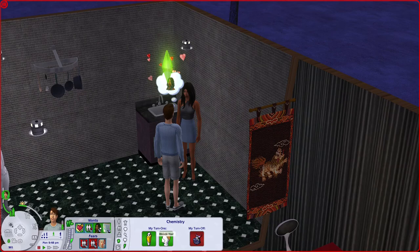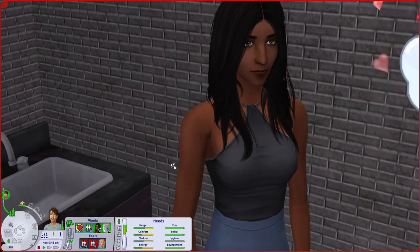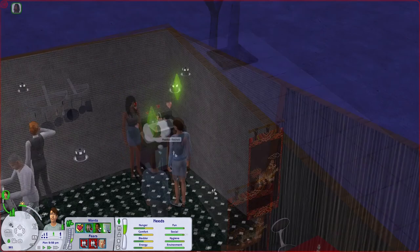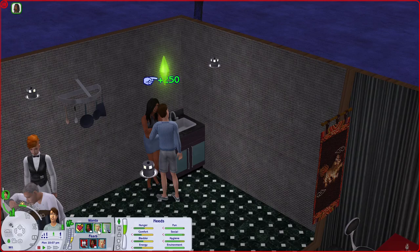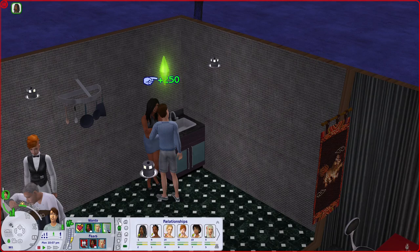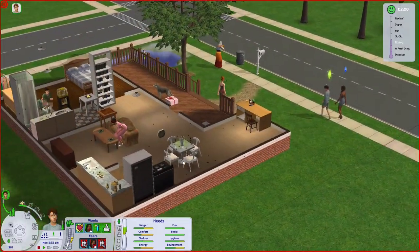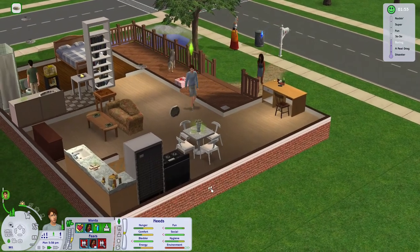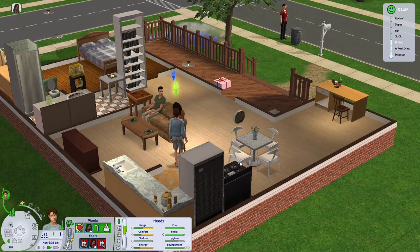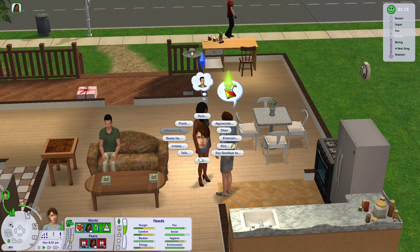I had to check again because the turn-ons don't work the way I expected. She obviously doesn't have blonde hair — in fact she's quite the opposite — but for some reason they have two bolts. She accepted his flirting, so here we go. You can see them chatting and flirting, doing all the stuff that makes you closer to being able to ask somebody to join your household.